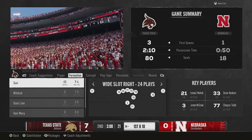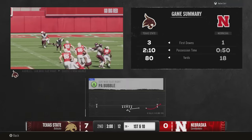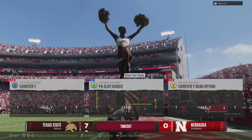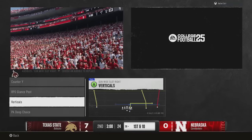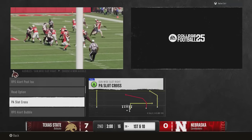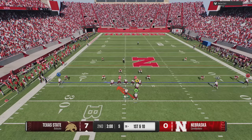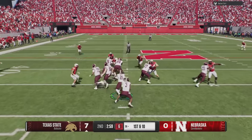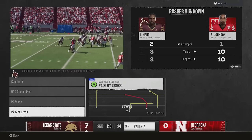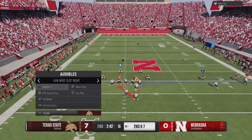For Dynasty mode, they enabled the ability to edit ratings for non-NIL players and recruits — something a lot of people have been asking for. They also did further super sim logic tuning to reduce completion percentages, especially limiting quarterbacks from completing more than 70 percent of their passes. New AI super sim timing logic was introduced so that play time will now scale to the selected quarter length, applying to both super sim normal and super sim fast settings.